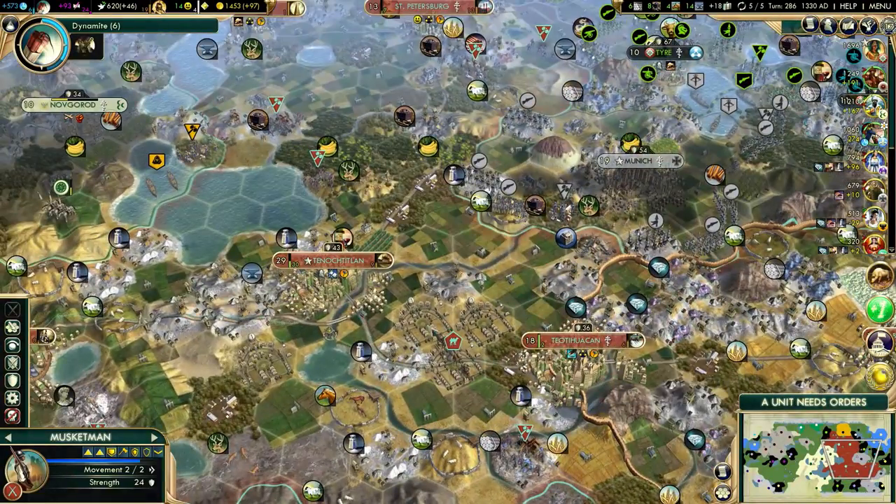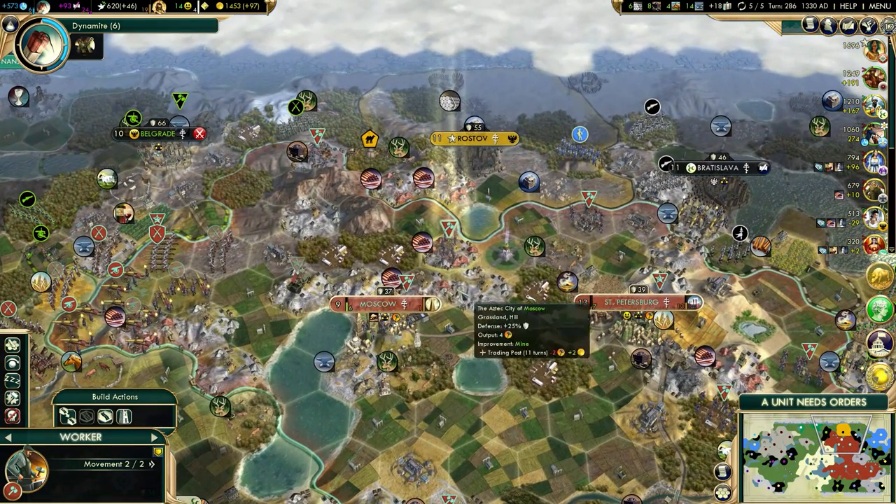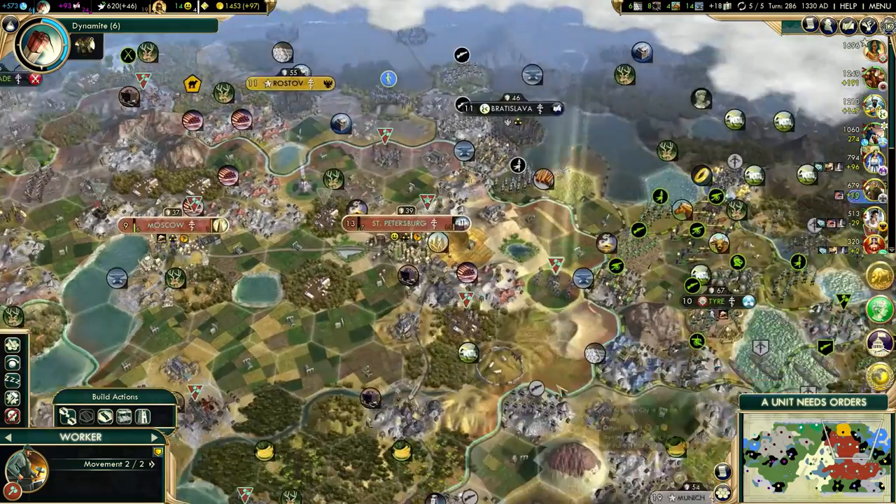I will grab Astronomy once I'm done with Dynamite, because I still need that Observatory in Teotihuacan. That will actually give us like 30 or 40 beakers easily, so that's definitely worth it — and it doesn't cost any maintenance, which is always nice.